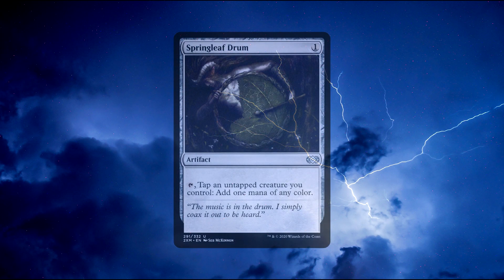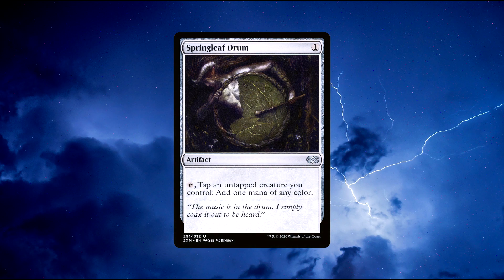Number 7: Springleaf Drum. An artifact spell that costs 1 colourless mana to cast. Tap: tap an untapped creature you control, add 1 mana of any colour. Springleaf Drum is actually amazing, especially in decks that find it hard to ramp. Colours such as Mono Black adore this card. I used to have a Yawgmoth deck and Springleaf Drum would really help me net that extra bit of mana, as I had so many creature tokens on the board quite often. The fact we can produce a mana of any colour is massive and gives us very good diversity — it can run in all sorts of decks. You can buy this card for around 40 cents.